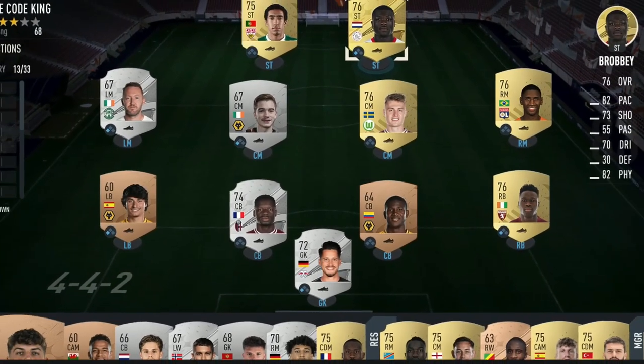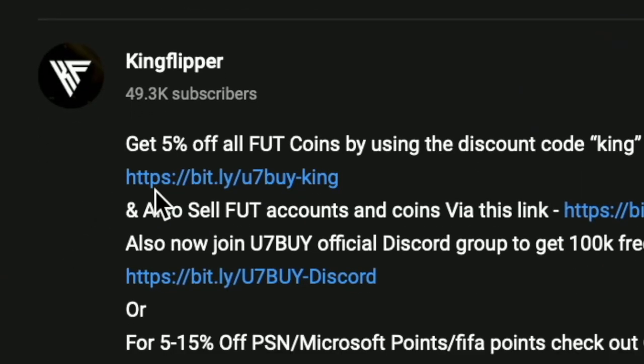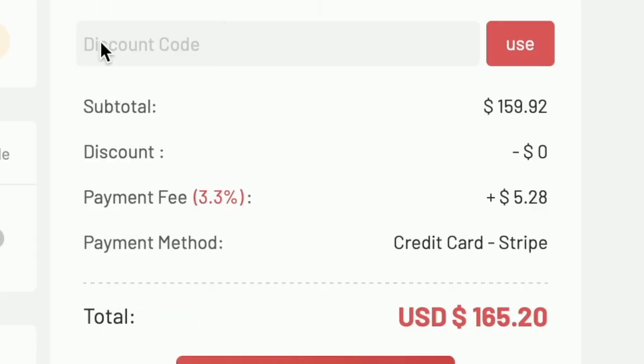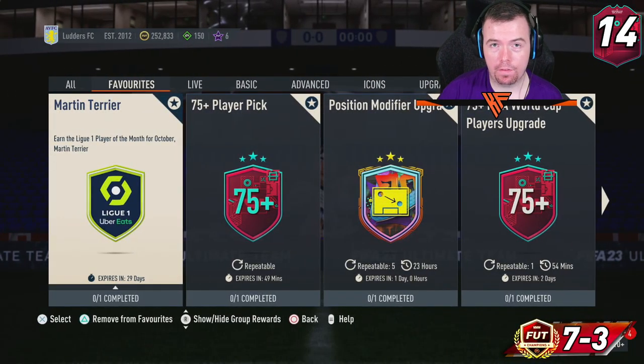Bored of having a starter team? Make it a beast team. Get yourself over to the link in the description below, get yourself some cheap reliable coins, and don't forget to use code King for a cheeky five percent off. Let's get into the video.